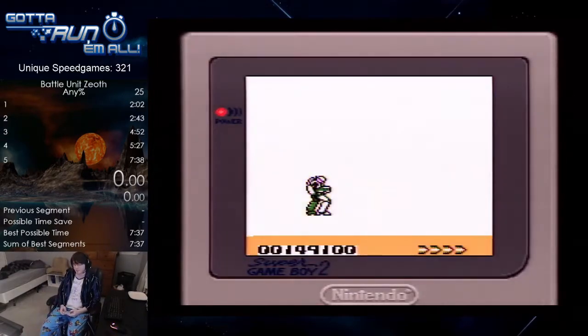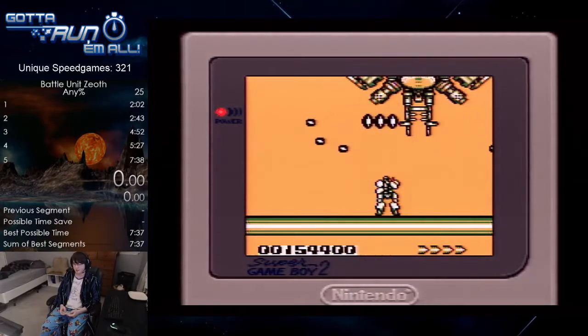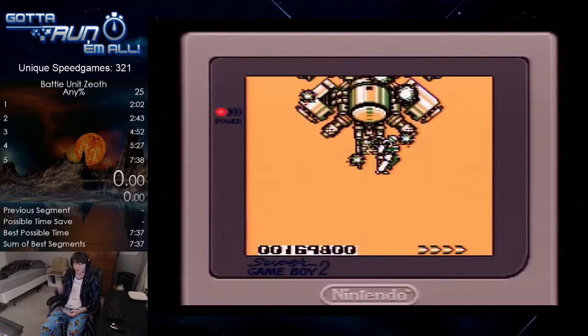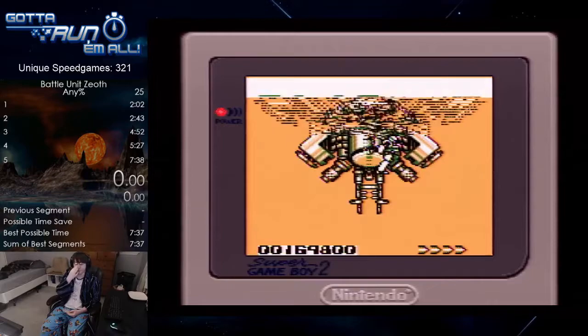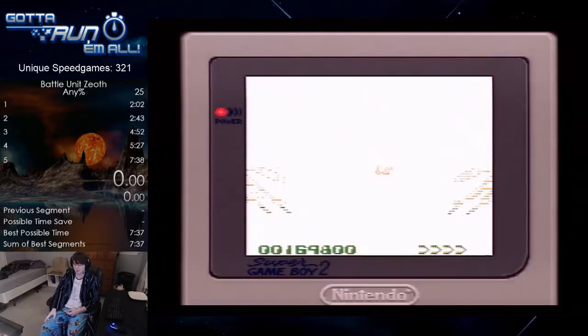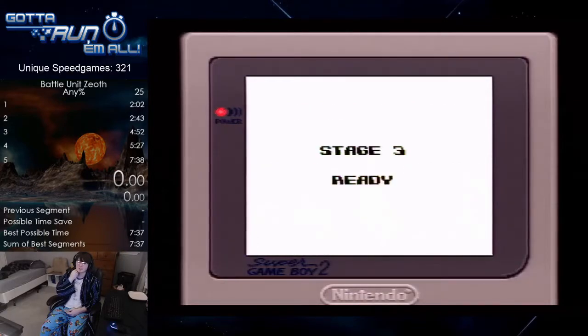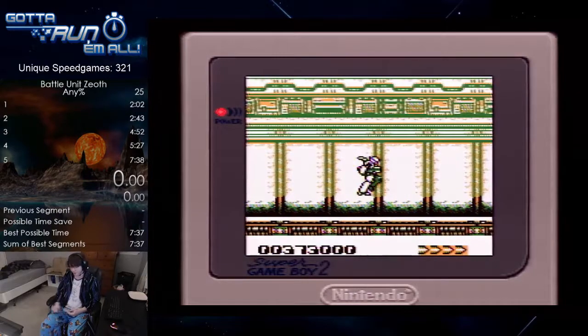Now we're on the second boss. What you can do is literally just stand underneath him and keep shooting. Your shot will destroy that thing right there — that's a really fast way to do it. I don't think there's a significantly faster way that's worth doing, so I wouldn't even recommend it. Alright, stage three.